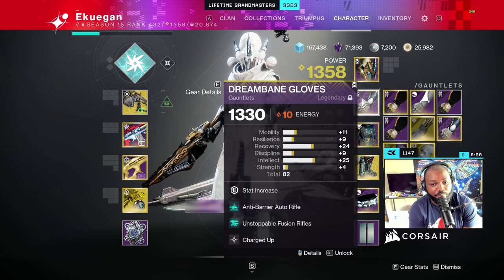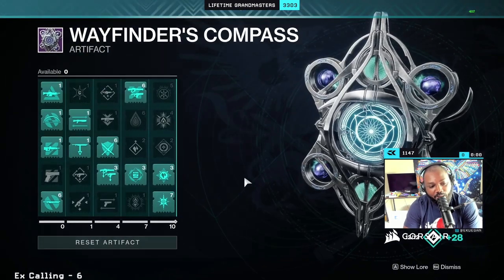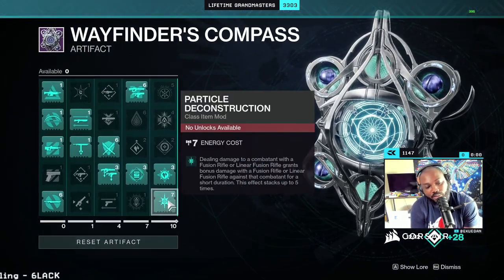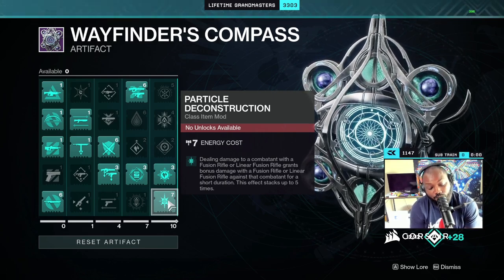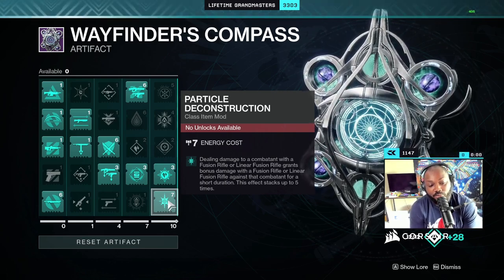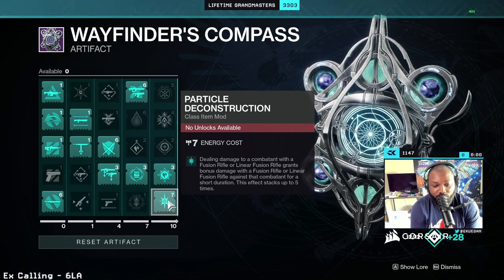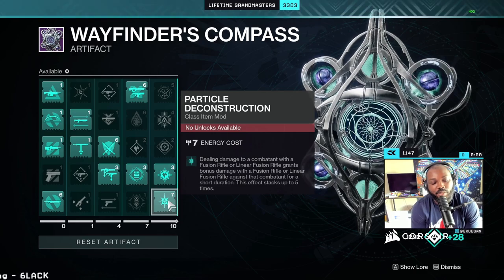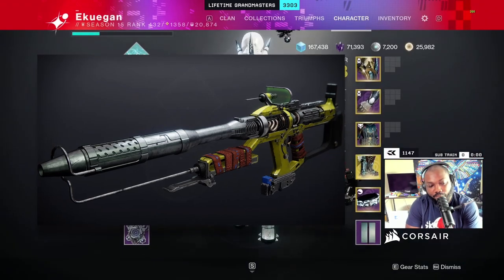Now, does that prevent me from running the weapon because of what it does? Let's look at this seasonal mod called Particle Deconstruction. If I deal damage to a combatant with fusion rifles or linear fusion rifles, it grants me bonus damage — and it can stack up to five times for a short duration. Does that still apply to Arbalist? It does.